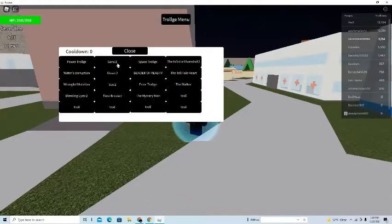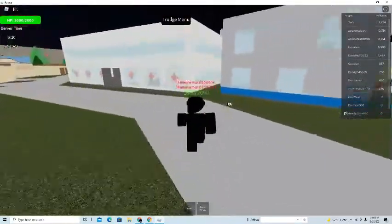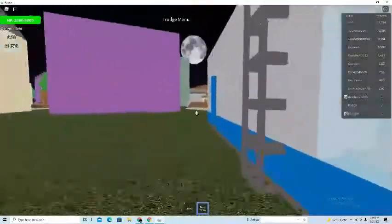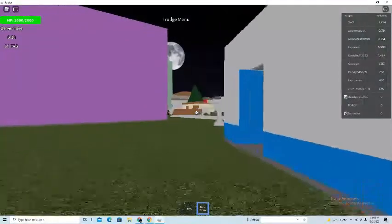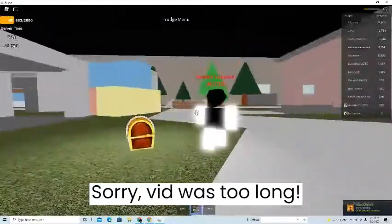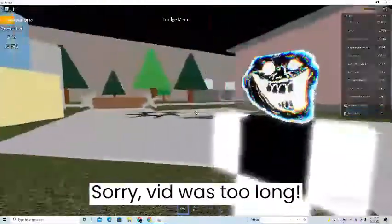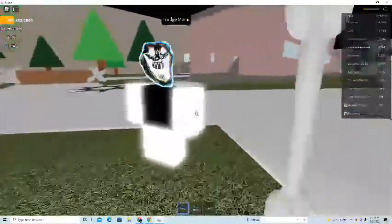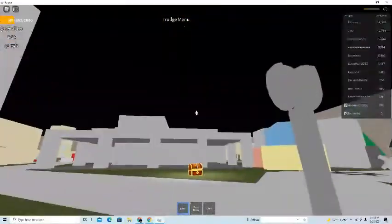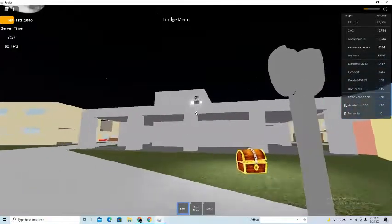Now one of my favorite Troldjers: Sans 2. Sans 2 is just wow, I love this dude. He has a Bone Axe, and you can also throw a bone. So that happened. And whenever you kill someone, they make that horrifying scream.